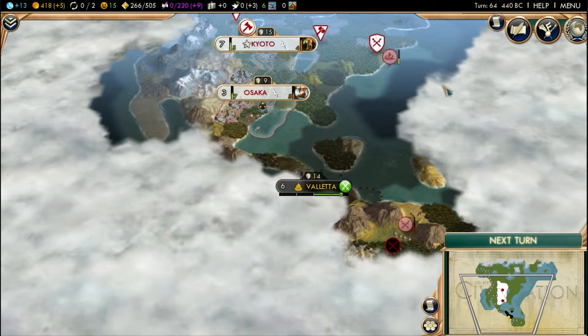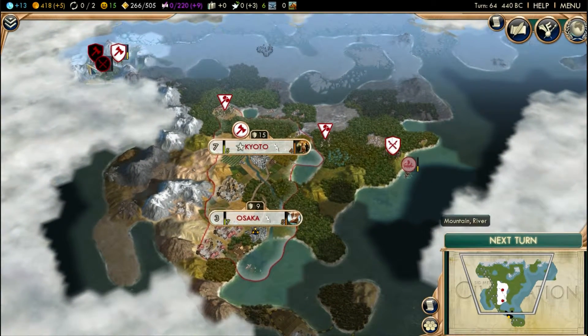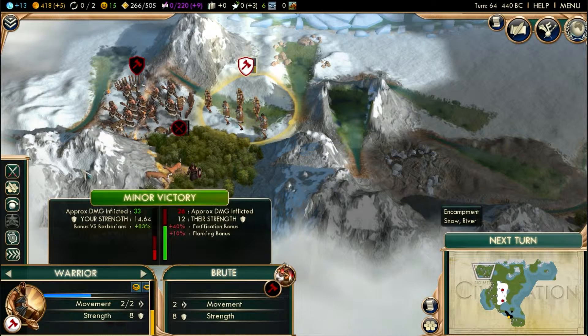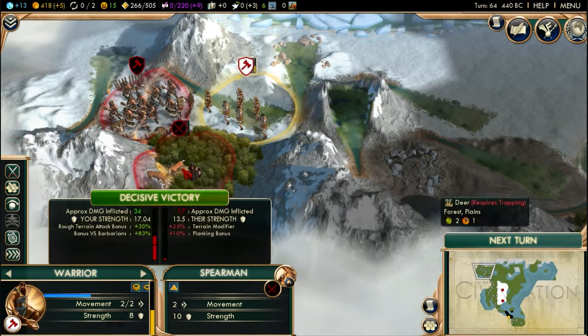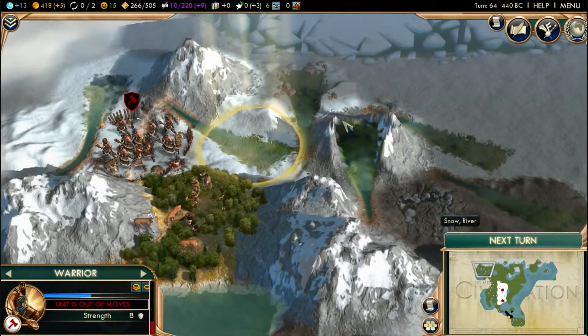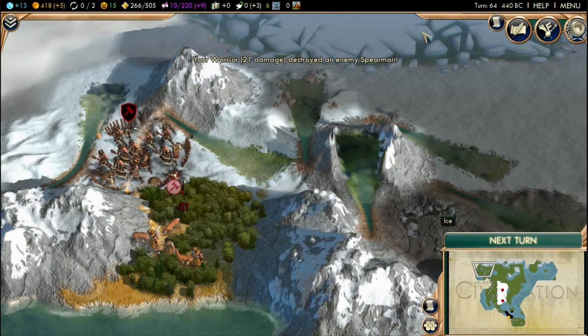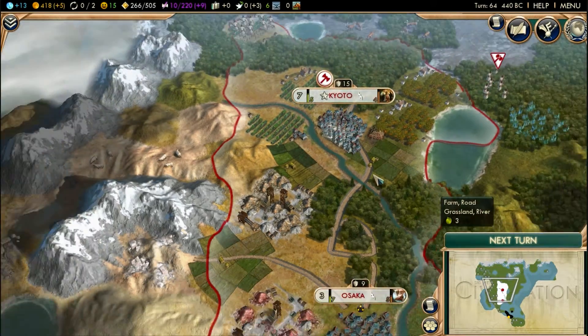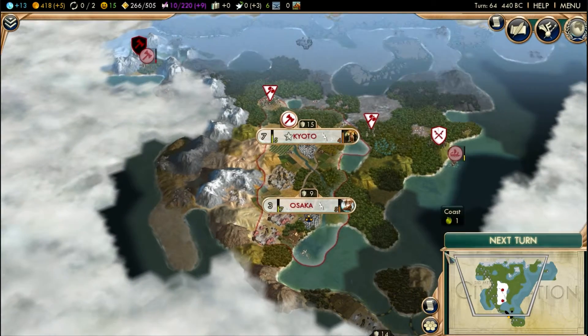We have these people in the north that we're still having problems with. Our warriors by themselves I don't think would be very good at taking them out; however, we could take out their spearmen and then let them heal. I'm not sure how well the game sound is coming in — it was having a negative impact in the last video when editing, so I had to make some cuts.